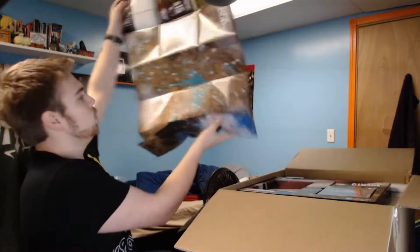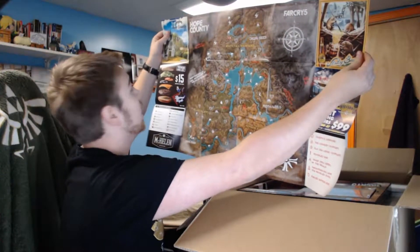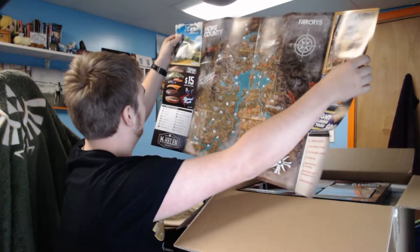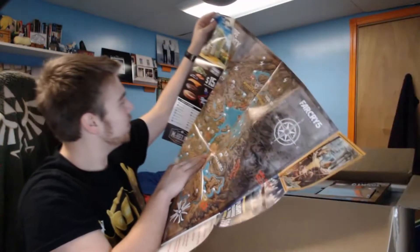Next is the Far Cry 5 map. Let's see if I can balance that on my desk and open this puppy up. Let's do it. Oh, look at that beauty right there. The Spread Eagle — I guess that's a burger joint.